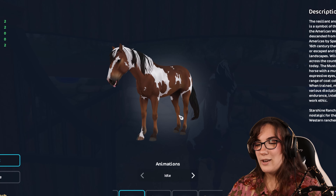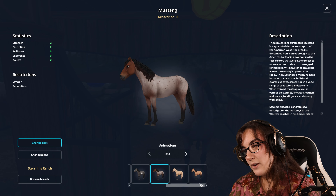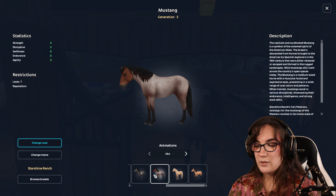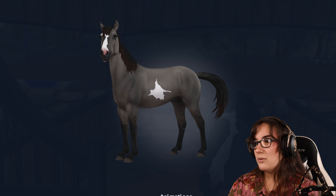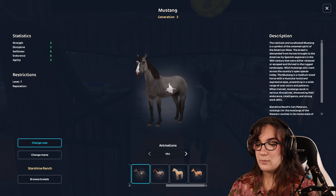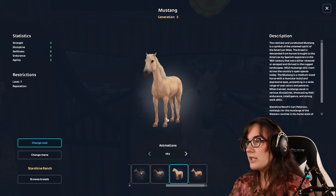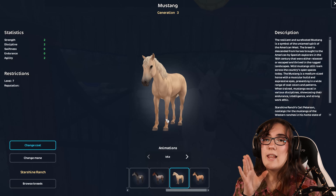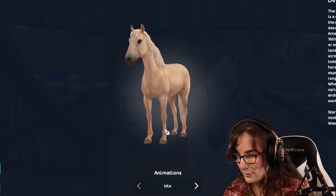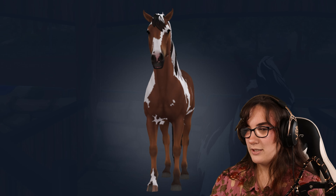I'm unsure about this horse - part of me likes it but I'm not sure. The more I look at it, the more I want it. Picasso - Georgia makes fun of me for really wanting this horse. Every time I see it I get so excited. She asks why I bought the gray one if I wanted the Picasso one - but I wanted to showcase a different horse on my YouTube video. I still really want this horse though.